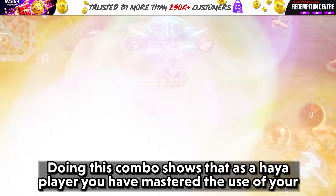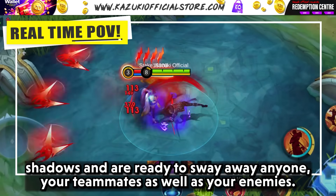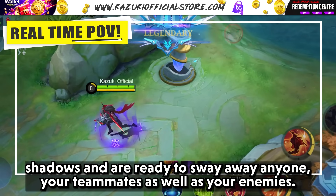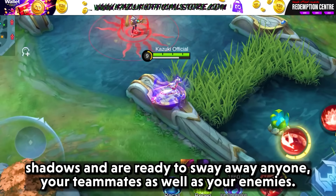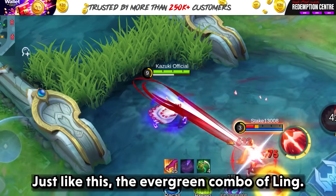Just regular ninja things. Doing this combo shows that as a Hayabusa player, you have mastered the use of your shadows and are ready to sway away anyone — your teammates as well as your enemies. Just like this, the evergreen combo of Leomord.